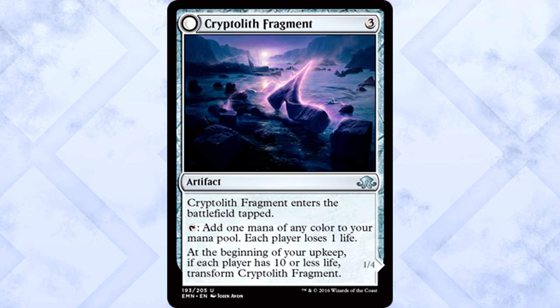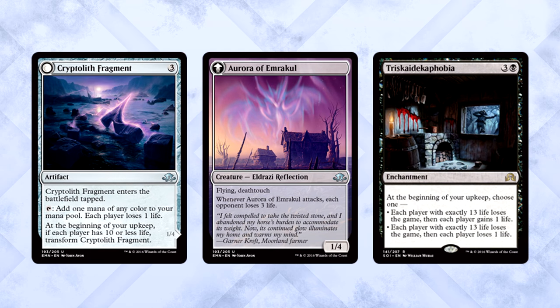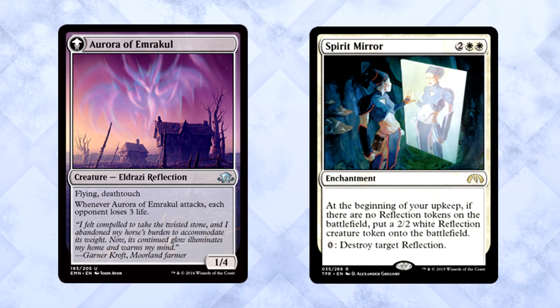Cryptolith Fragment is three mana for an artifact that enters tapped and can tap to add one mana of any color. Each player loses one life at the beginning of your upkeep. Importantly, it only transforms if each player has ten or less life — which makes it much less ridiculous. You could always put it in a deck with Triskedekaphobia and watch everyone die slowly. Also, the creature type on its transformed side is a Reflection, which brings back memories of Tempest's Spirit Mirror.